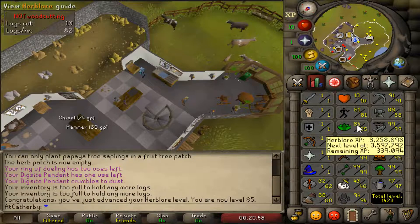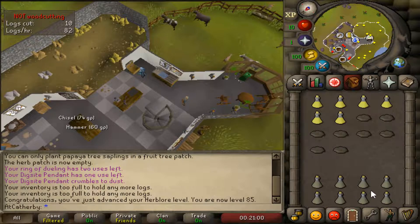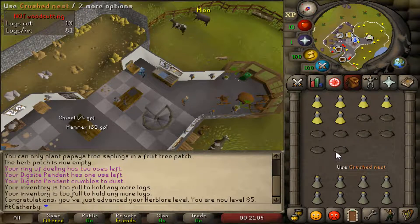This was pretty much all through Saradomin brews from farming toadflax and then just using crushed nests from bird houses.